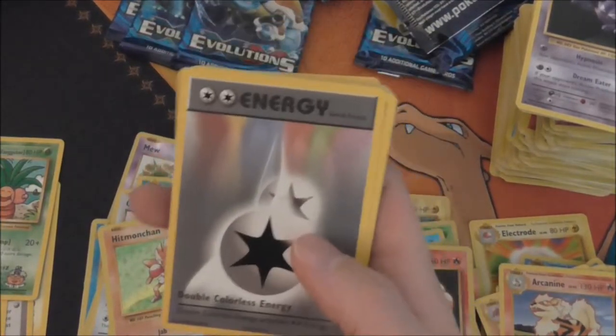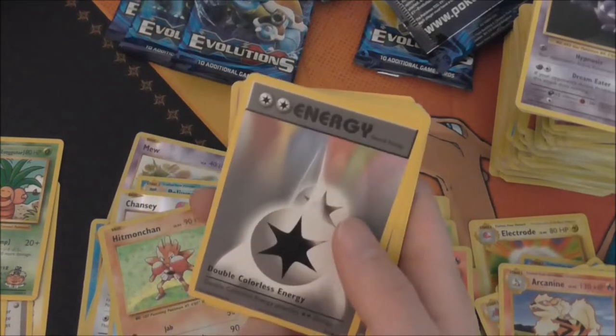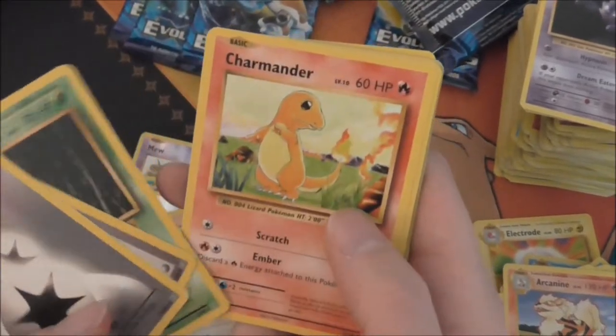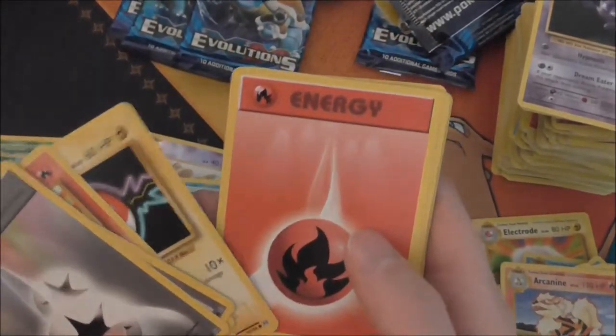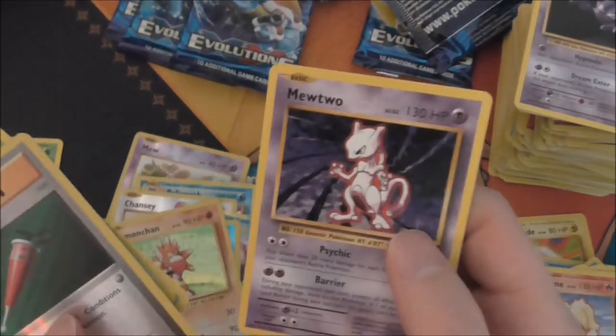I was thinking of normal light holos, not more EXes. Double Colorless, Devolution Spray, Metapod, Charmander, Voltorb, Fire Energy, Vulpix, Tangela, Full Heal — and a Mewtwo rare.